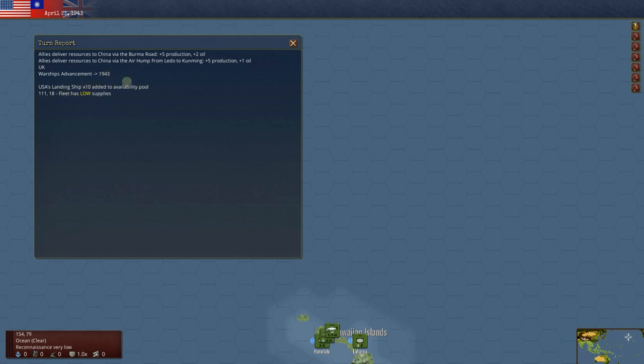US gets 10 more landing ships. We can probably start to dial it back on those. Eventually we're gonna land again out on Java, but we're taking Malaya now. Once we take Malaya, we can start to focus on maybe China — we could push them back there. We could cut him off, get our subs out there, and really slow down the supply out to Java.